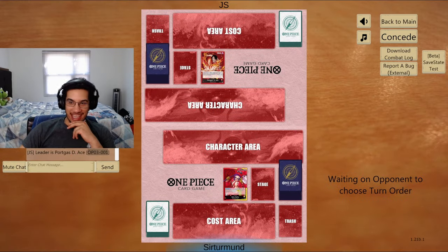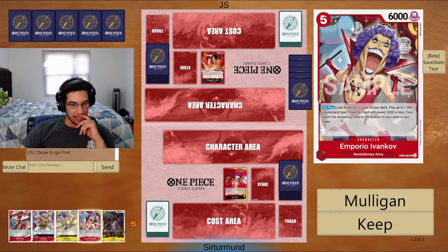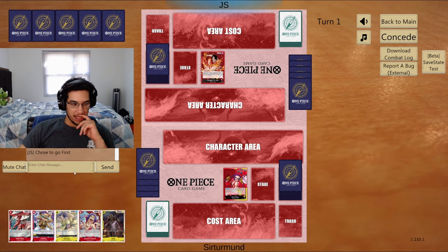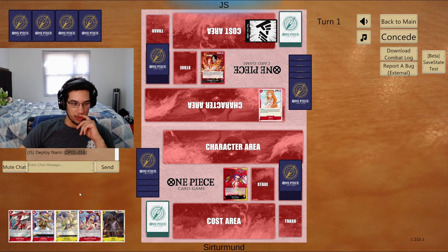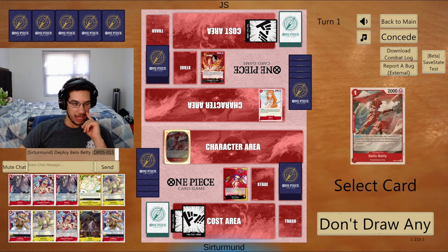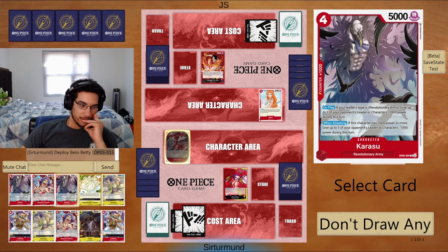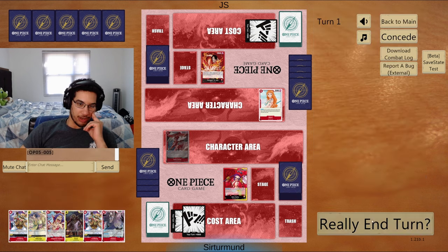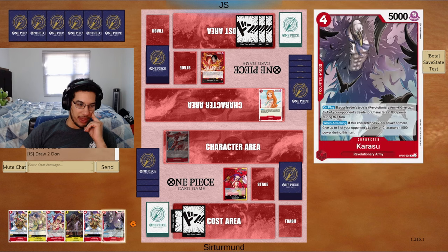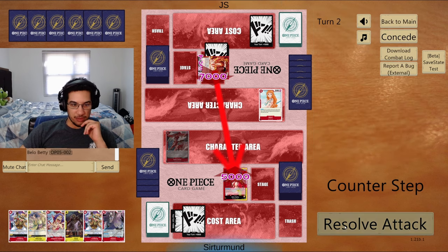In this match, we're going against Ace. I haven't gone against an Ace player in a long time. They have an advantage of just being able to kill my units. I think I like keeping this hand — we have the Ivankov, we have the Belobetty. We can go Belobetty on turn 2. We don't want to go Kiku yet because the opponent will be able to kill her before we get value. We'll grab the Karasu. It's going to be worth getting this guy to 4. Maybe we just straight up play this turn, force the opponent to kill this Karasu, then next turn we go Ivankov into whatever we get. We'll trash this Sanji.